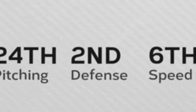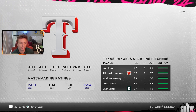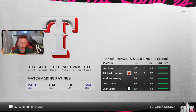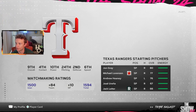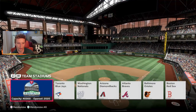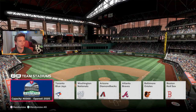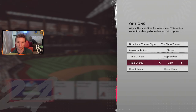These ratings change frequently, so everything should be updated as of May 23rd. The Rangers are 4th in contact, 10th in power, 24th in pitching, 2nd in defense, and 6th in speed — I actually didn't realize they were that fast of a team. For starting pitcher we've got John Gray and Michael Lorenzen; we're obviously going to go with the best pitcher, John Gray, who is 80 overall in this mode.